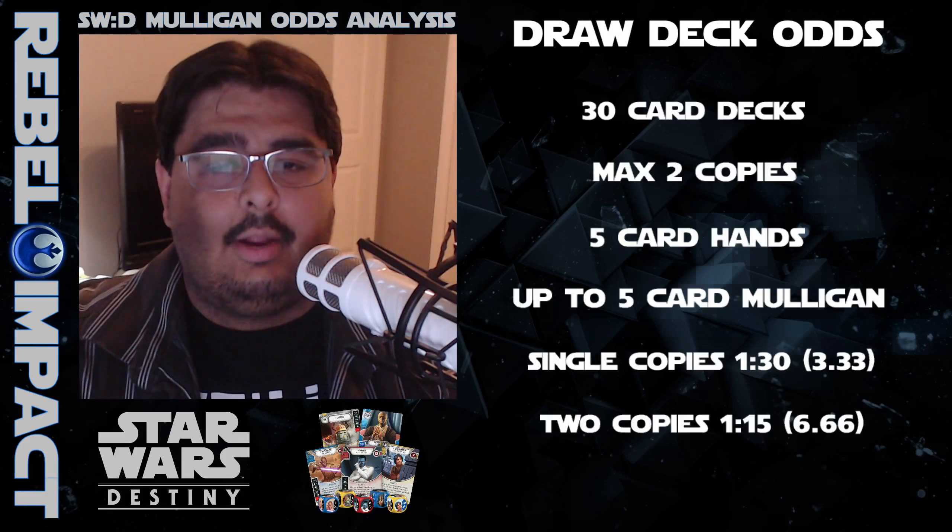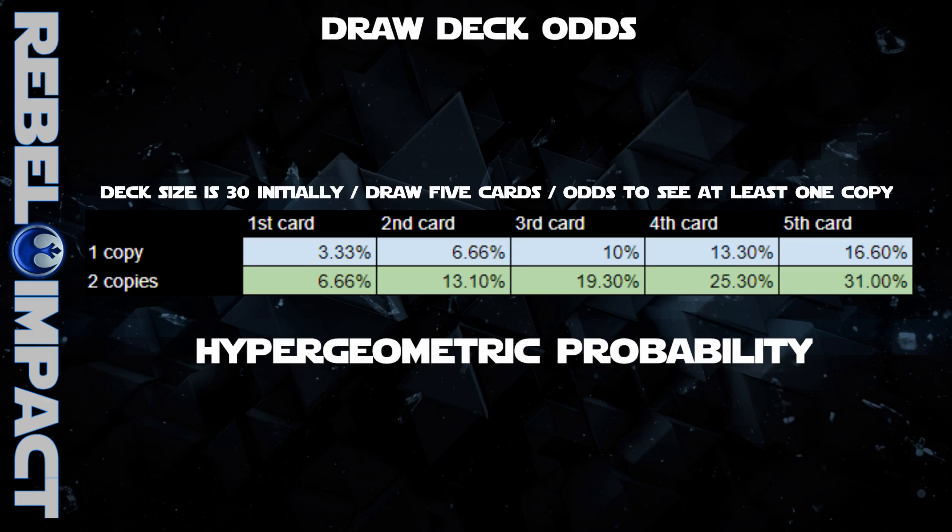Before we get into mulligan stats, let's present the basic five-card draw odds. The chart here illustrates the odds of drawing into your hand cards with single copies or two copies in your deck. The top row is one copy, the bottom row is two copies. Both statistics are taken from the starting 30-card deck decreasing in order. To get these specific numbers, you need to do something called hypergeometric probability, and I'll put a link to a simple calculator in the show notes.